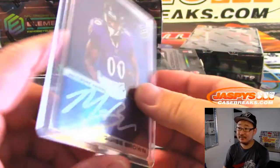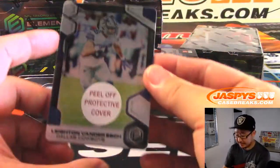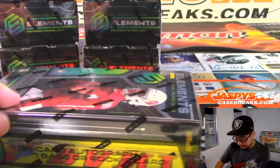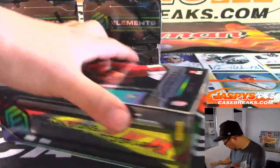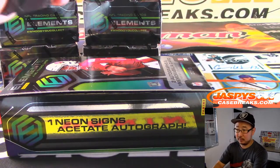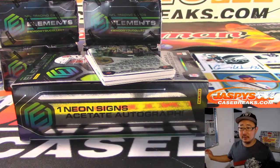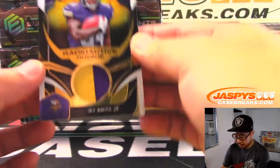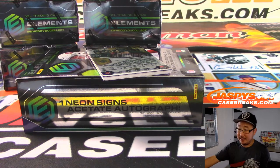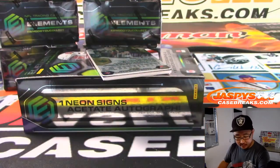That's 6 out of 10. Trevor again with the Ravens. And then the plate is Leighton Van Der Esch, 73 out of 75 — that is for the Cowboys, Nancy with the boys. Any smeared autos? We haven't seen any smeared autos. We've got Irv Smith Jr., 12 out of 99.